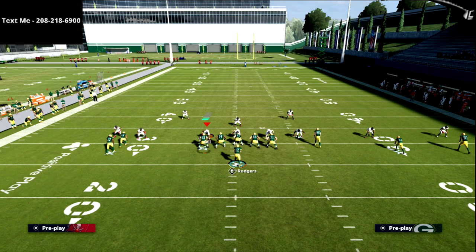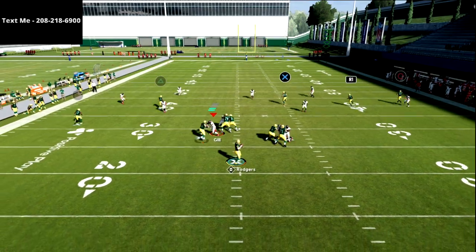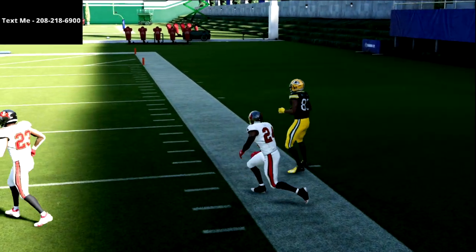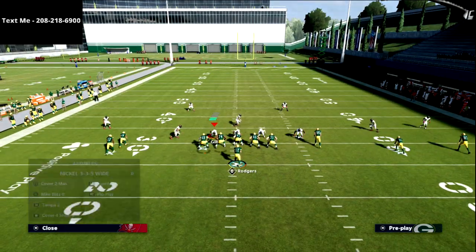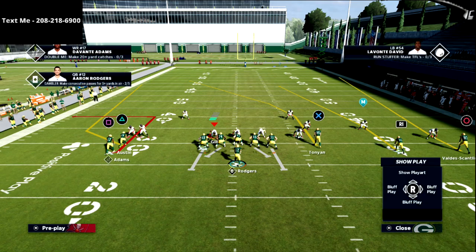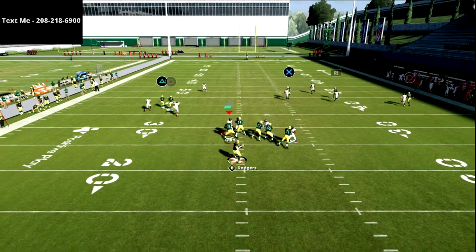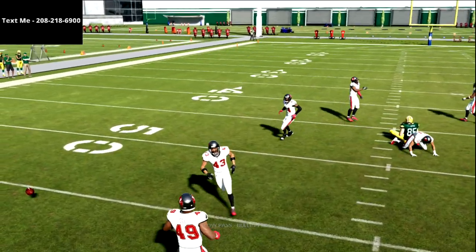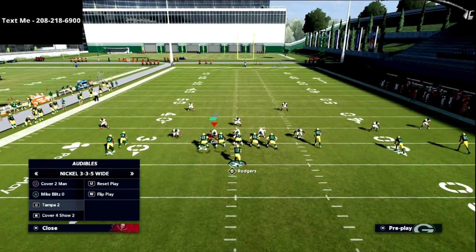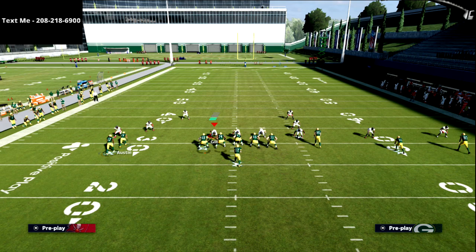Now if you get a Tampa 2 with a deep blue down the middle of the field, the R1 is not going to be available, but the circle receiver with a pass lead to the right is going to absolutely torch Cover 2 over the top. One other thing — this is more of a Mutt thing than a regs thing — but you can smart route the X receiver to go a little bit deeper, and against man-to-man he's typically going to get open. He doesn't get open in regs quite as well because of the route running ability difference in Mutt.